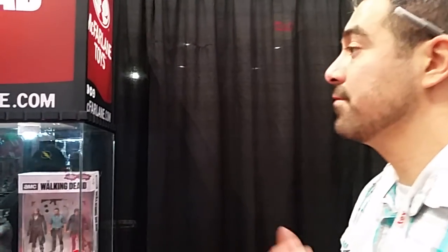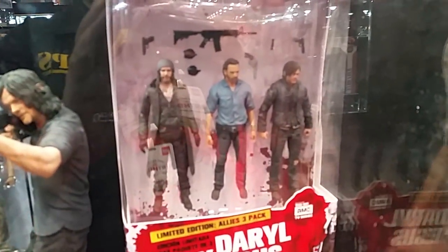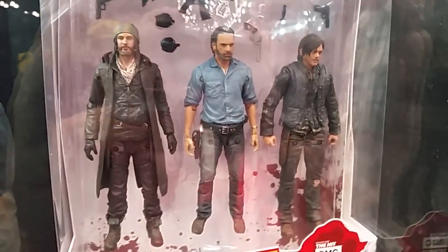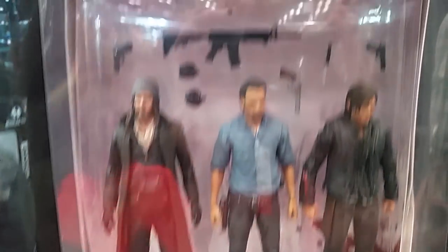Moving on with the tour, we're gonna have our Walking Dead show property right here as well. It's been a popular line for us for the past few years. We're gonna start off with our five-inch deluxe three-pack of Rick, Daryl, and Jesus — we're calling it the Allies Three-Pack — featuring them in their garb when they first encounter one another.